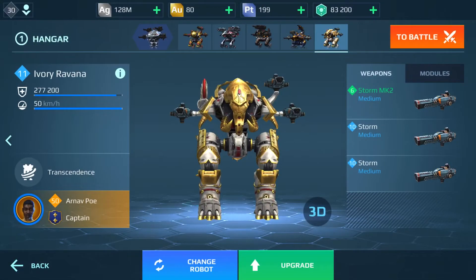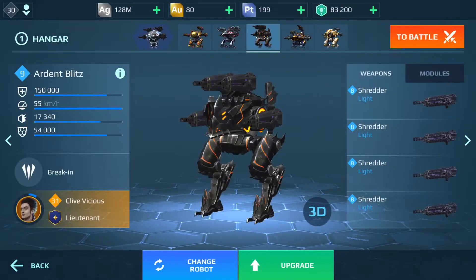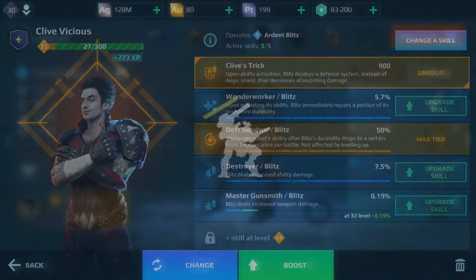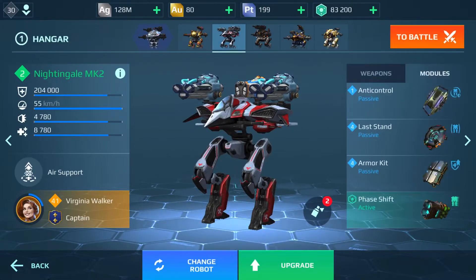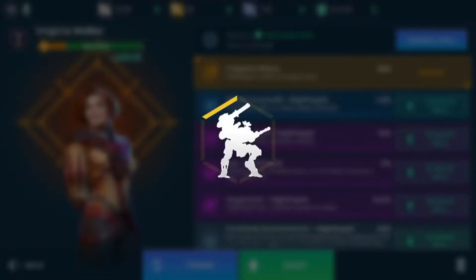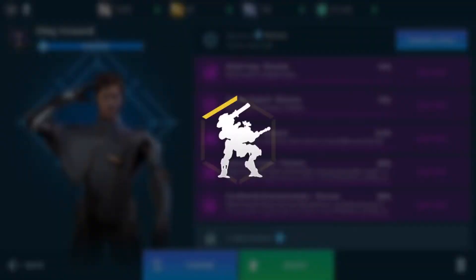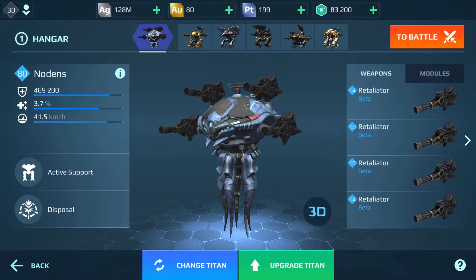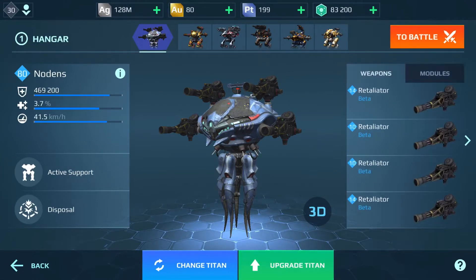For the rest of my hangar, I have the Ivory Ravana. Here are the pilot skills. I have my Shredder Blitz, the Nightingale, and my Igniter Ravana. And as for my Titan, I run the Nodans — here are the modules, and here is the Titan.